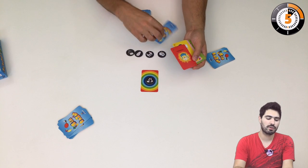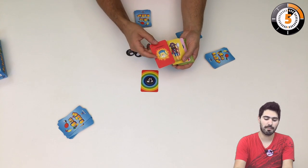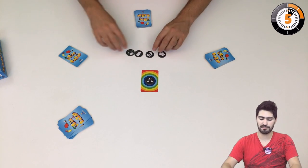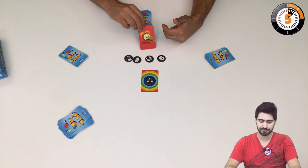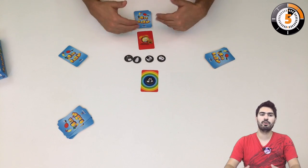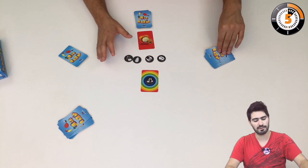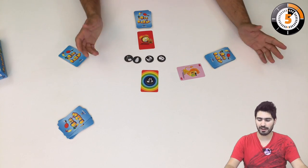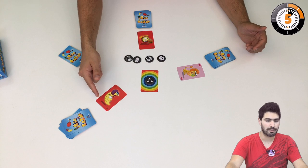These two wouldn't clash because they don't share the same background, but these two do. On your turn you're going to flip a card from your deck. You flip a card, then you move on to the next player if nothing happens. We flip a card — it's not the same color, pink versus red — nothing happens. You flip another card and a clash happens.